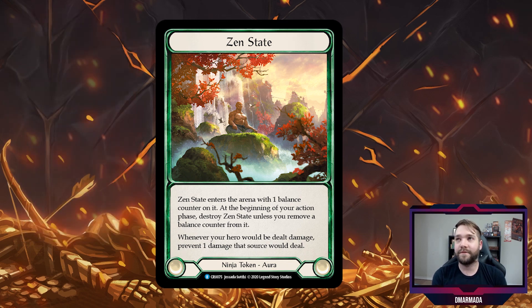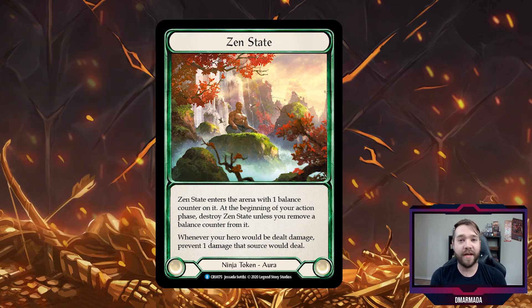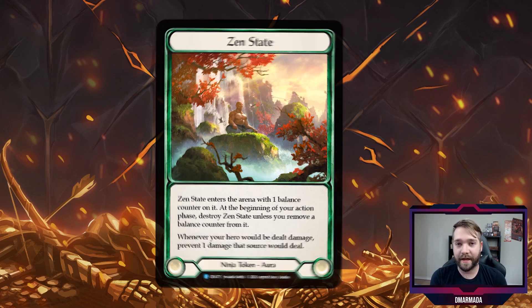The Zen State effect says whenever your hero would be dealt damage, prevent one damage from that source. Against a go-wide class, it's as if you're playing a card from hand every turn to block one of their small attacks. Against a Runeblade, this nullifies all Rune Chant tokens, since each Rune Chant is a separate source of one damage and this prevents one damage from each source. Literally, you're negating Rune Chant tokens for two turns — that is bonkers.